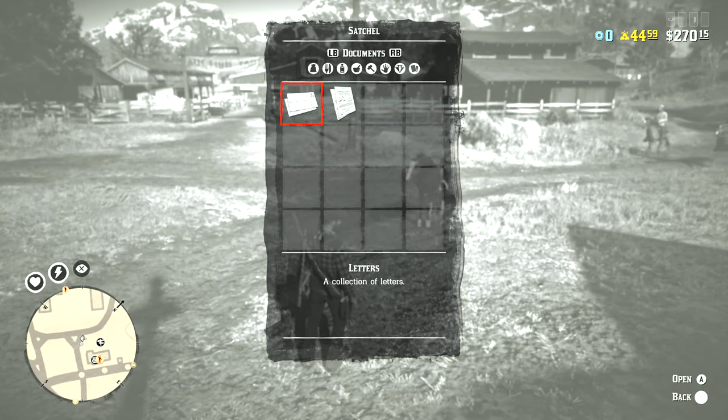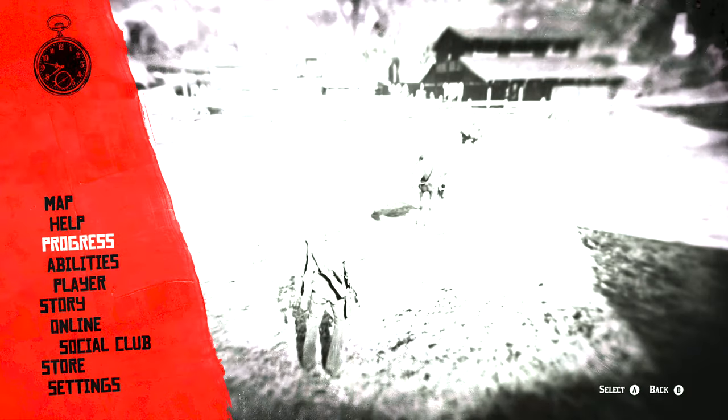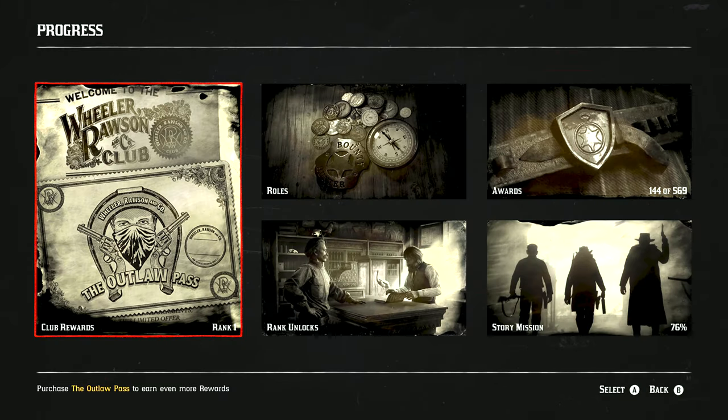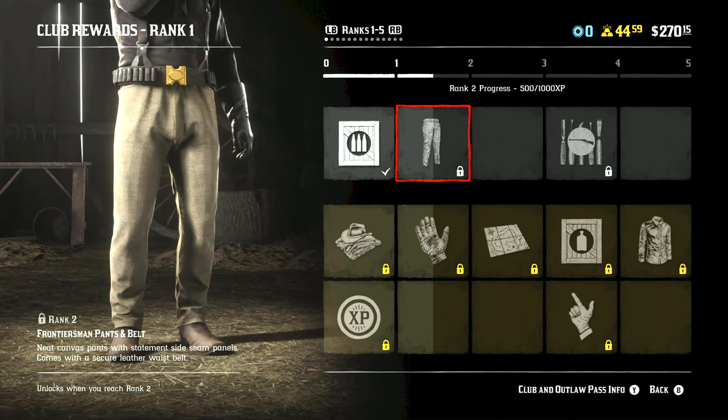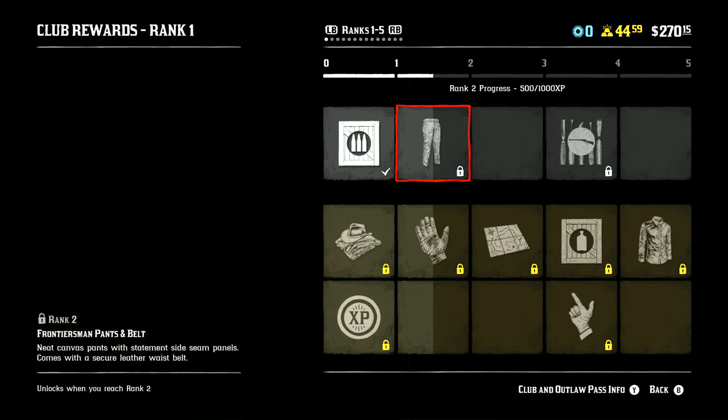So far with the Trader, it's really, really cool to see everything they've added in. I did go ahead and pay the 35 gold bars and opt into the Outlaw Pass. Starting at the beginning here, rank 1 kind of goes in five-section blocks, and I think it'll be 1,000 XP for ranks 0 to 5, and then we'll go from there.